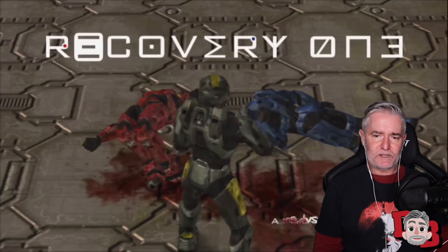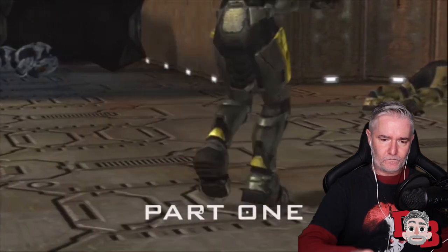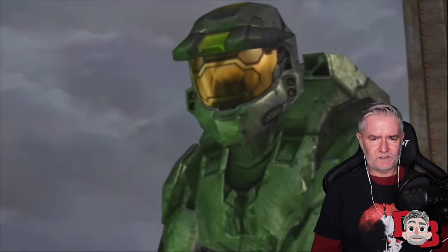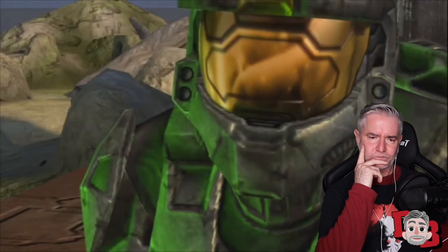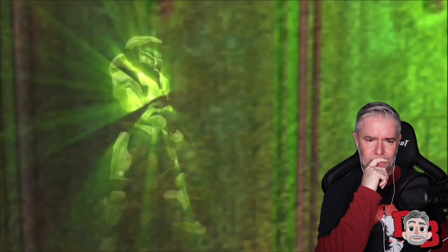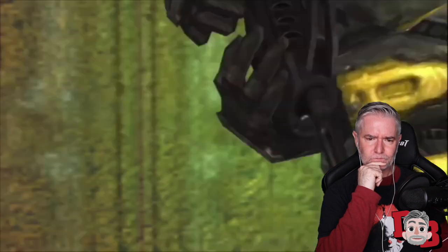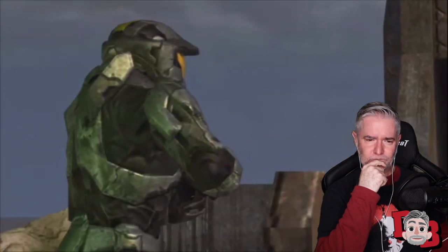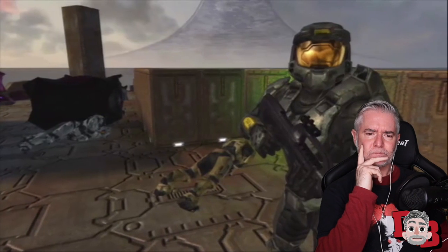What is this one going to show us? Recovery One — still old school animation. A lot of dead guys on the floor. Delta restoring functions: 'Hello, how may I be of assistance? I am the intelligence program Delta, created for the Freelancer program, assigned to Agent Foxtrot-12, or York. My assignee was recently killed in combat.' Washington radios command: 'This is Recovery One, I've located the Delta AI, he appears intact.' Command responds they need a full inventory before decommissioning.